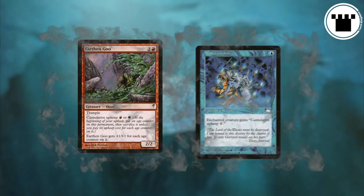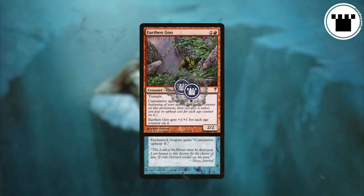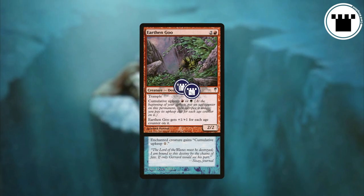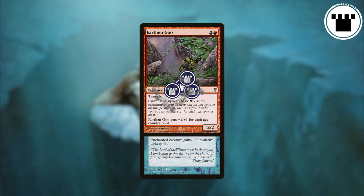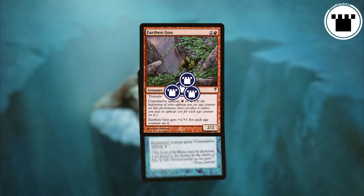Easy enough, right? A few notes. If something has multiple instances of cumulative upkeep somehow, each triggers separately. But the age counters associated with each ability aren't separated at all — each ability only cares about the total number of age counters on the permanent. So multiple cumulative upkeeps just speeds up the clock on how much you have to pay. Also, you can't pay partial costs. It's all or nothing.